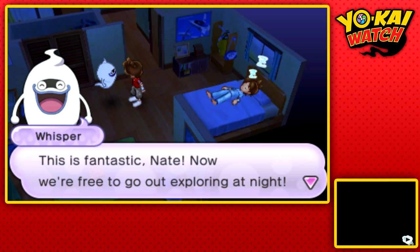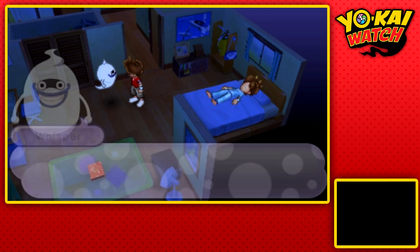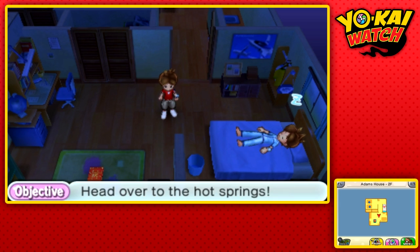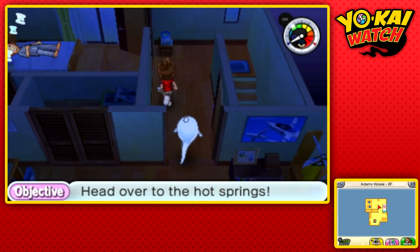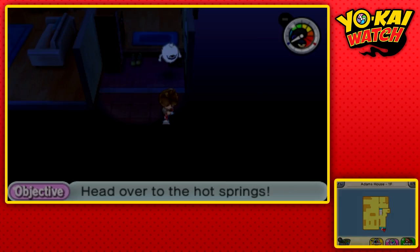Baku can turn into a doppelganger version of Nate. Now we're free to go exploring at night — let's sneak our way out before his parents find out. It'd be a little creepy if they saw two of him. Thanks to Baku, we can now travel outside at night. His parents are fast asleep — they're none the wiser.